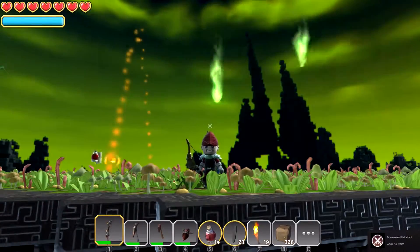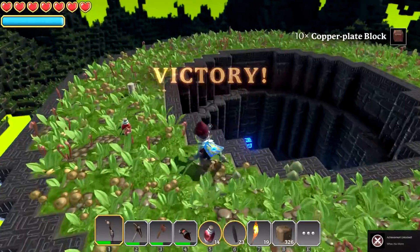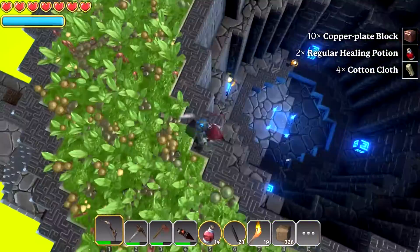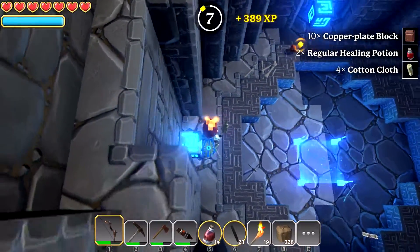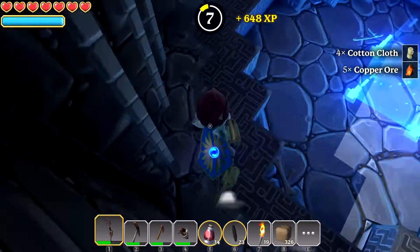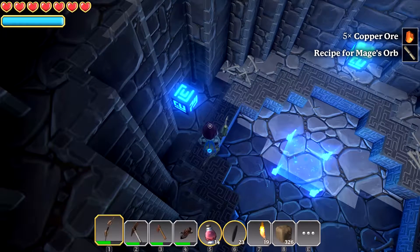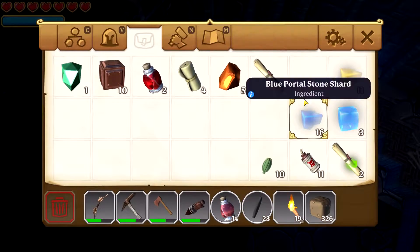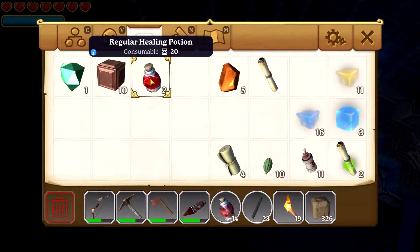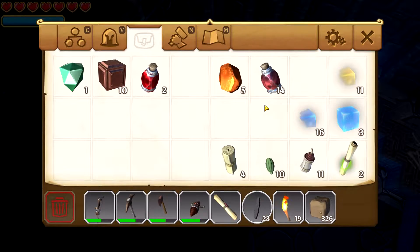There you go! All right, let's go pick up whatever he dropped — he's got a bunch of goodies down here for sure. He gave us 389 XP — sweet! Another five copper ore, and a recipe for Mage's Orb. Did we get another recipe as well? No, that was cotton cloth. He also gave us a regular healing potion — that's pretty good. Let's throw that in there for now.